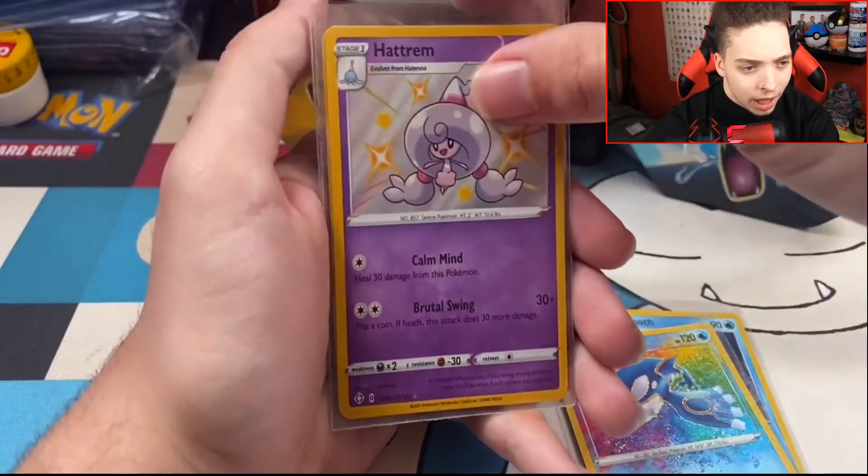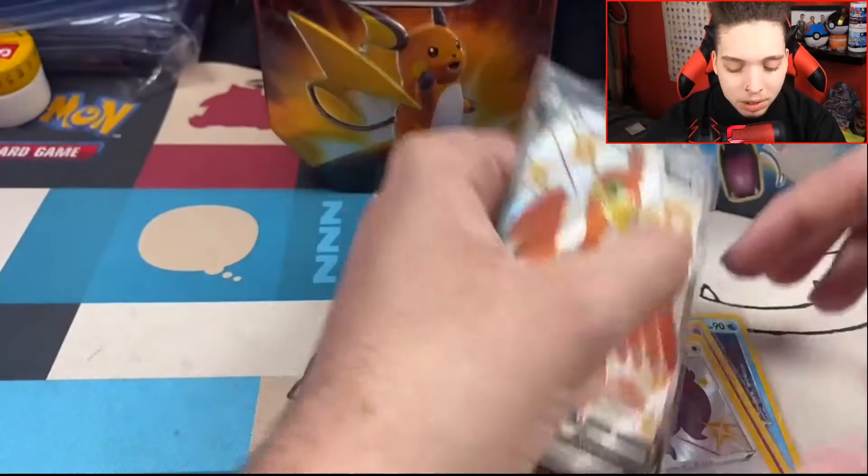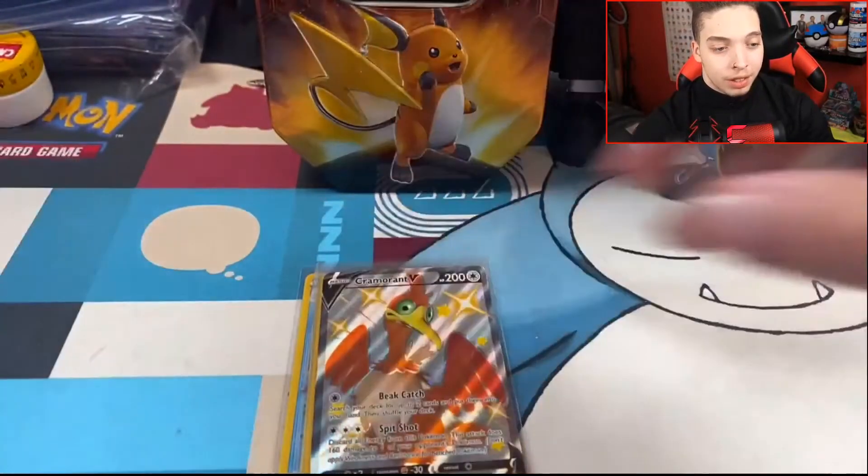Let's do our recap in reverse order: Frosmoth, Kyogre, shiny Hattrem, shiny Squirtle — and obviously the Cramorant V promo card. You know what, I'm going to total everything up and we'll see if we've made profit.